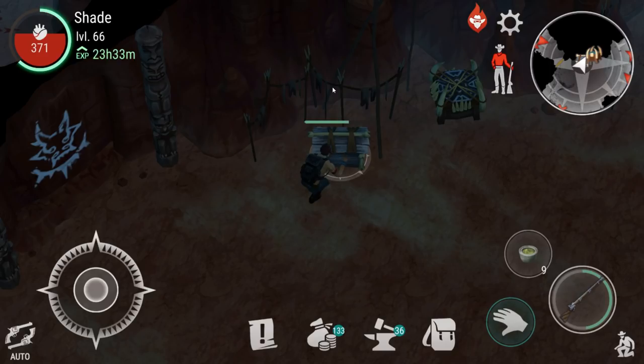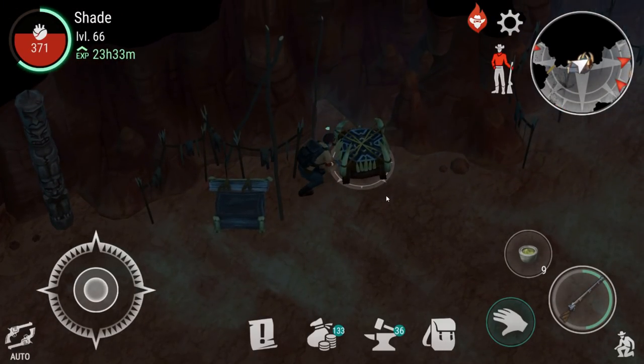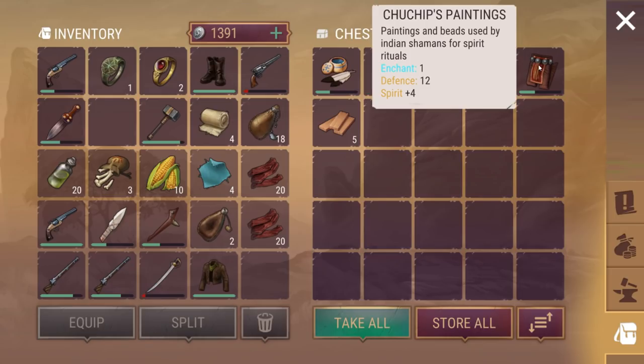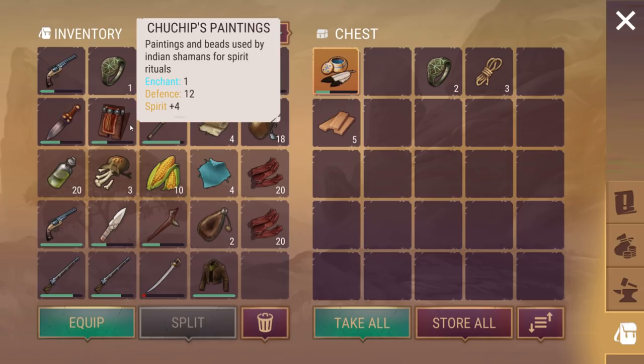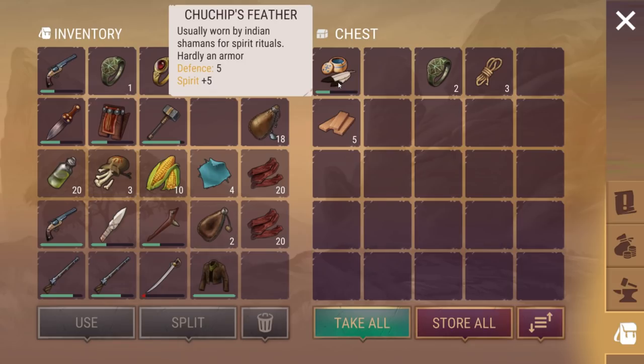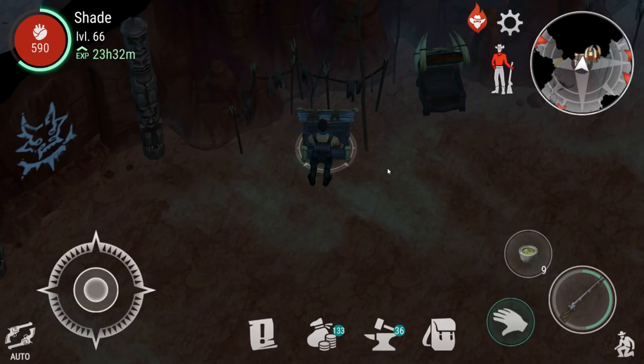Let's grab those bits. We've got this lovely special box here which looks different and takes a lot longer to open. We should get some nice things in here. We've got a beaver tail knife, some Choochip's paintings — paintings used by Indian Shaman for spirit rituals — and not sure why there's trousers there if it's just paintings and bees. Let's use them up. Defence 5 — that adds spirit to us. We didn't get anything amazing in those.